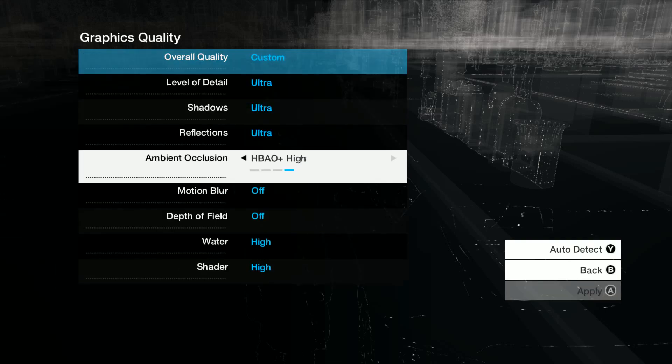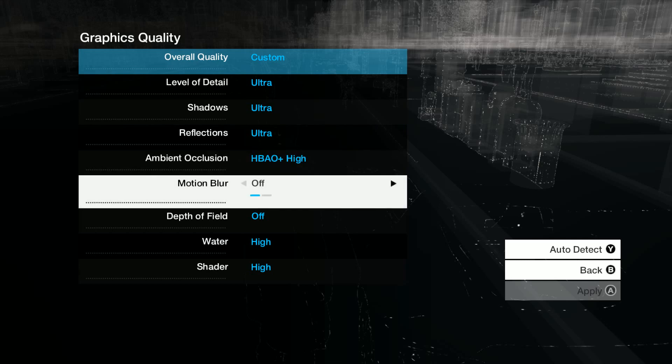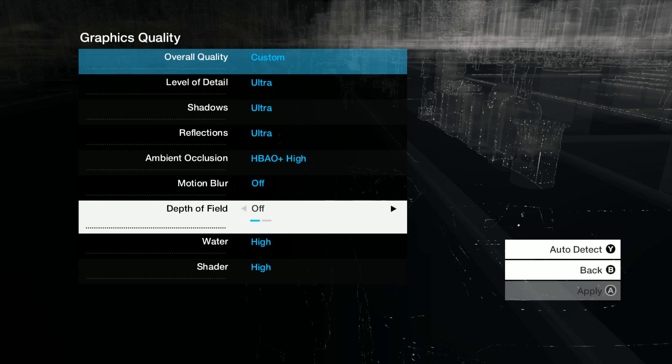Quality — everything's pretty much on ultra, except motion blur, which I think makes it look worse. Depth of field, again, makes things look blurry — you don't want that.